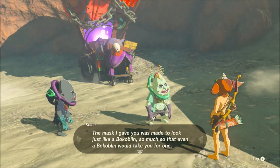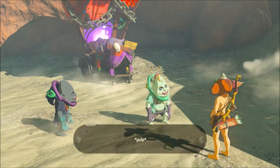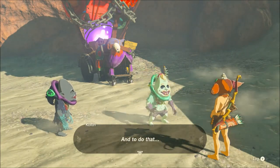After giving you the Bokoblin Mask, Colton will explain how he's gonna go off and search the world for more caves. Then Kilton will state how he's going off to Tarrytown, and to meet up with him if you need help tracking down his brother.